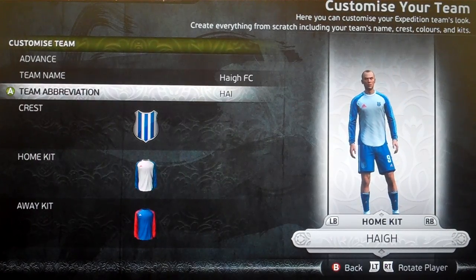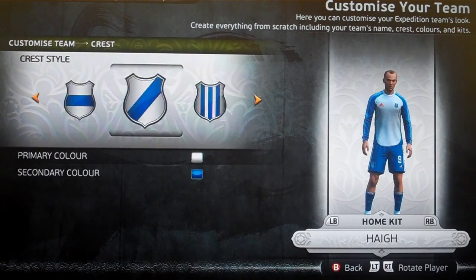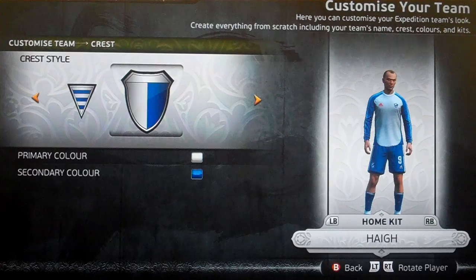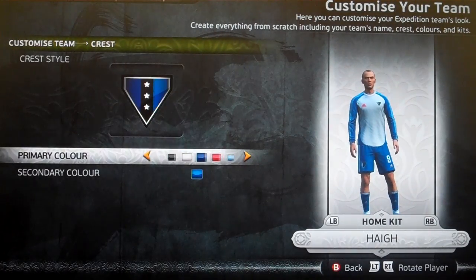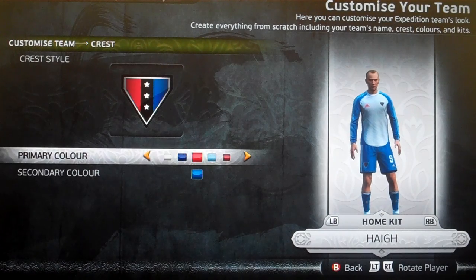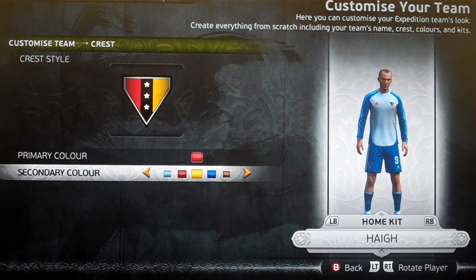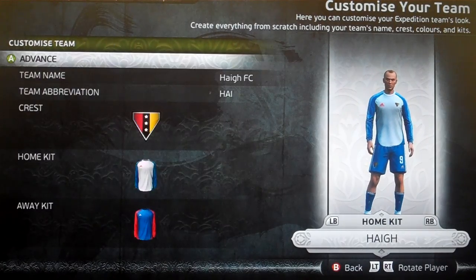Team name - 'Hey God', that'll do. Crest - let's have a look here, see what legendary thing we can make. Oh, that's the one right there. That's the one fellas. I'm liking the look of that. Oh yeah, look at that. That's the way forwards.